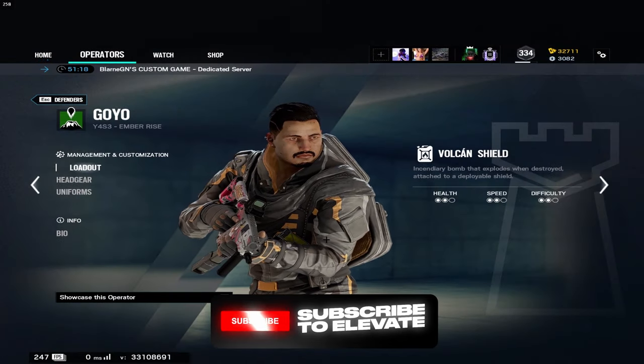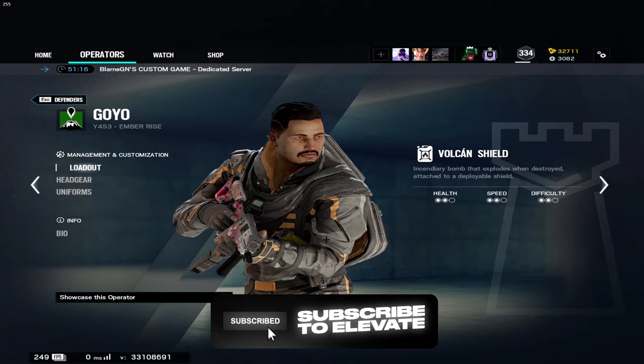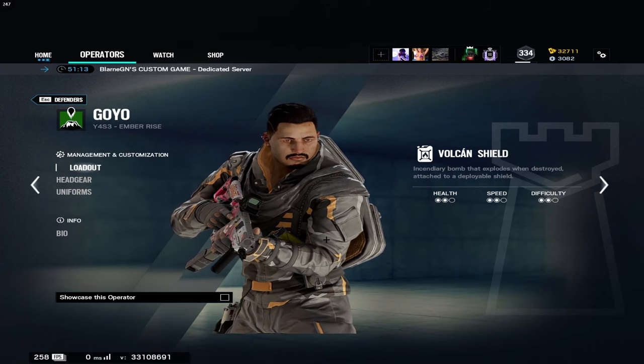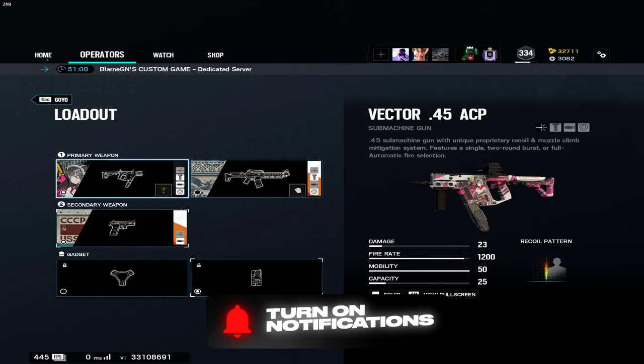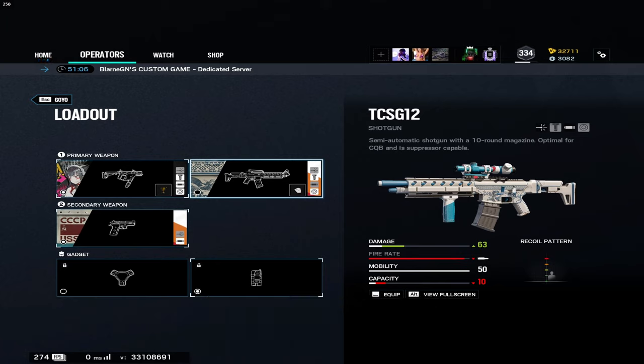Hey guys, this is Blarn with Elevate. Today I'm going to be bringing you a Goyo guide on Oregon, showing you where to put your shields, how to put utility around Goyo. To start, we're looking at his Vector and his TCSG. The TCSG did get nerfed - it's still usable in ranked and competitive play, but you can still make rotates with it, though it's on the lower end. It's not as good as the Smoke shotgun or Mu shotgun, but still viable.